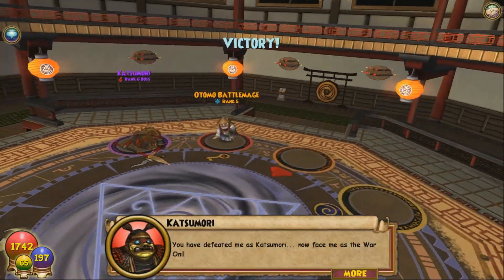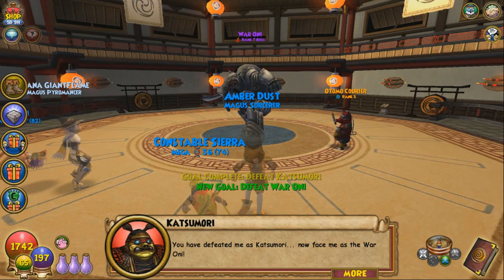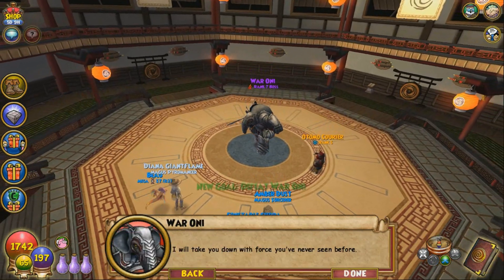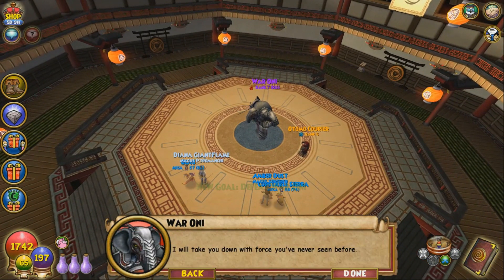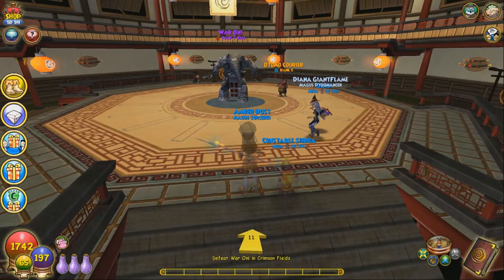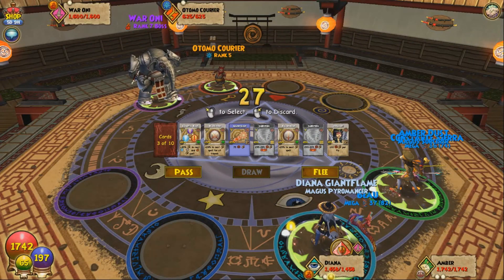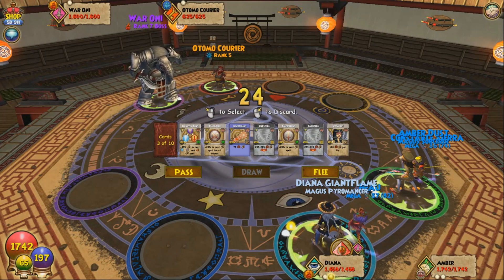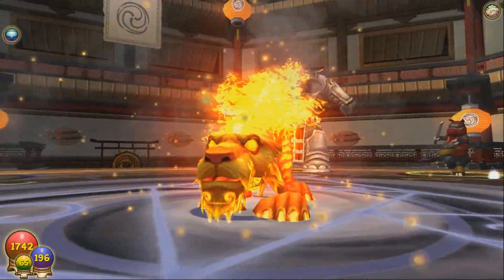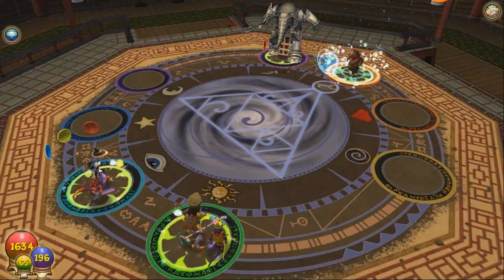Look how simple! Yay, we did it! In-game: 'You have defeated me as Katsumori. Now face me as the Warlord!' Oh my god, I forgot about this! In-game: 'I will take you down with force you've never seen before.' How did he transform? I don't understand. But still, his health isn't that high, so I think we're fine. We're just using the same strategy, that's it. He's using a fire cat on me — how pathetic.